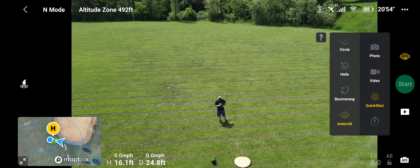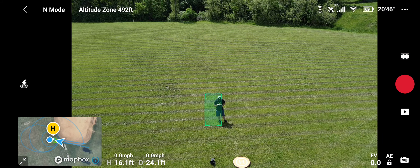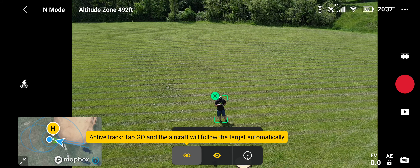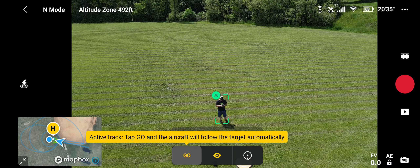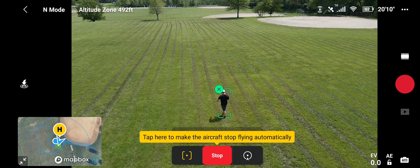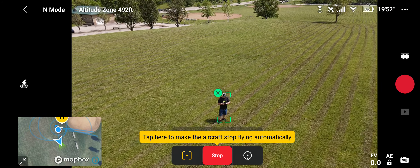Now let's go back to the video portion — you have to do this in 30 frames, it won't do the full 60. You can draw a box around yourself for active track. We're going to do trace because it doesn't have any side sensors, and this will follow me. To stop follow-me mode just hit stop in the middle — but it's definitely right behind me, she's following me.